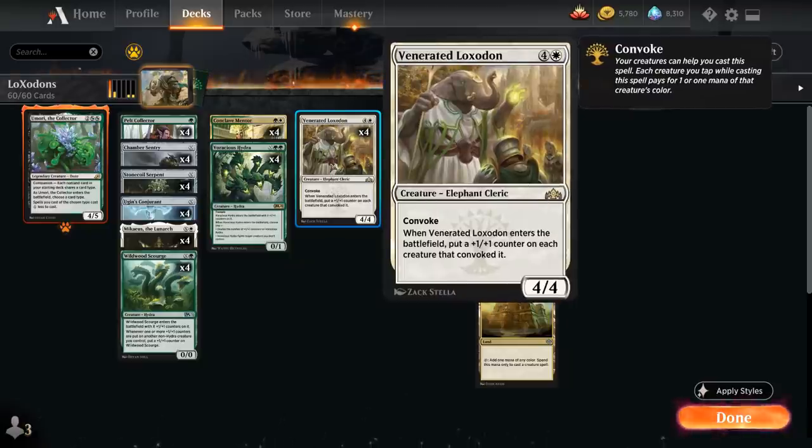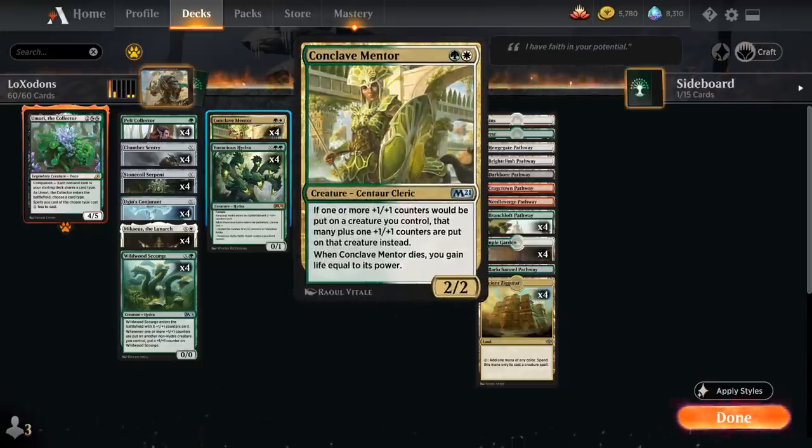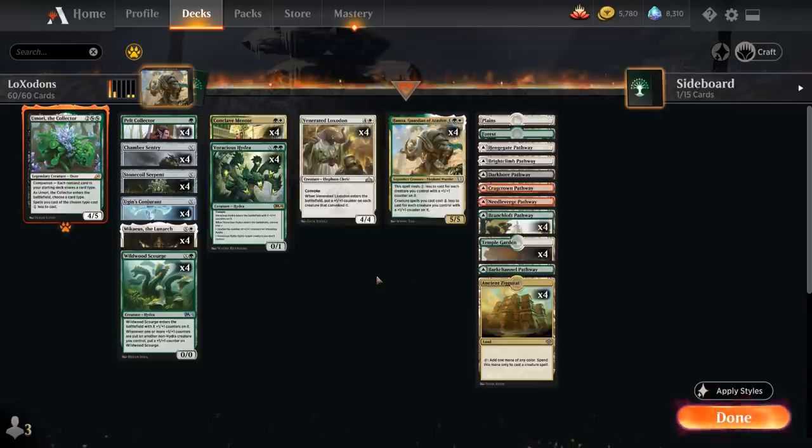We're also playing Venerated Loxodon as the second Loxodon in the deck — a 5-mana 4/4 Elephant Cleric with Convoke. When Loxodon enters the battlefield, we put a +1/+1 counter on each creature that Convoked it. That's a way to put +1/+1 counters on creatures that don't typically enter with them, like our Conclave Mentor, which doubles the number of +1/+1 counters placed — quite powerful in this deck.